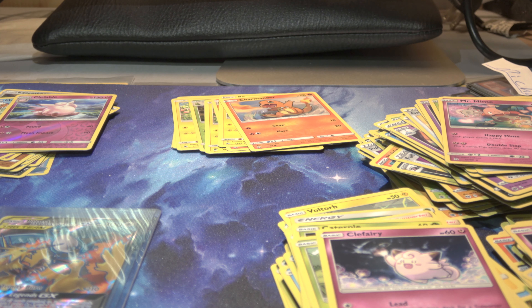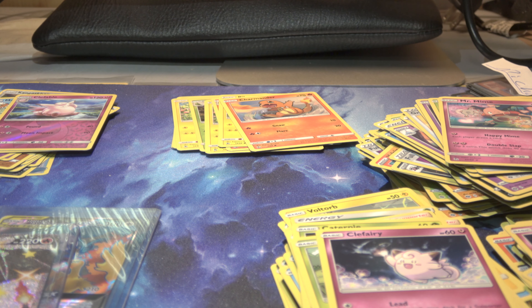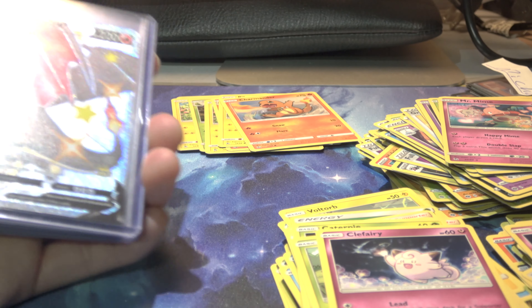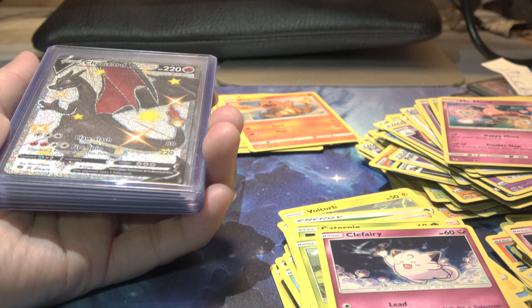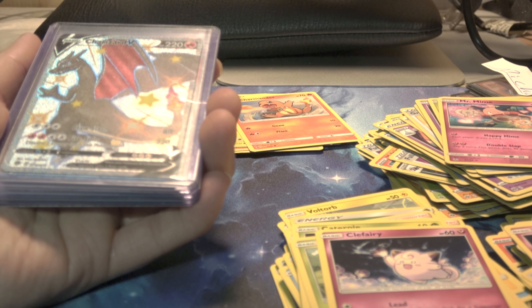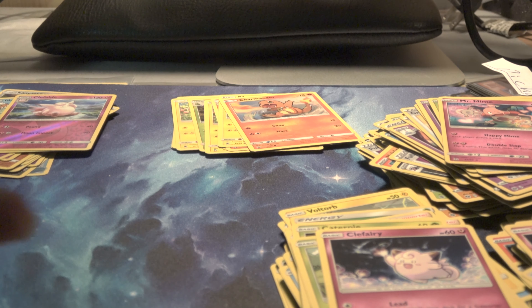I'm going to go ahead and open a Hidden Fate Charizard tin — still sealed, as you can see, still really sealed up. I said I was not going to open anymore, but I decided these are very hard to find and they're going for really expensive on eBay. I'm just going to go ahead and open it because I really like these Hidden Fates. I want to see what I get.